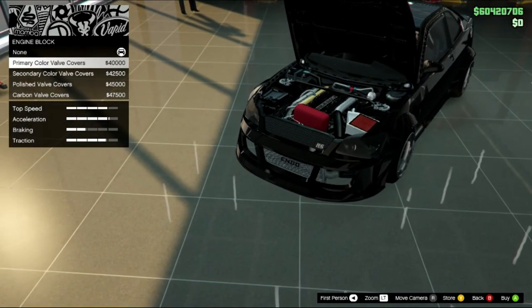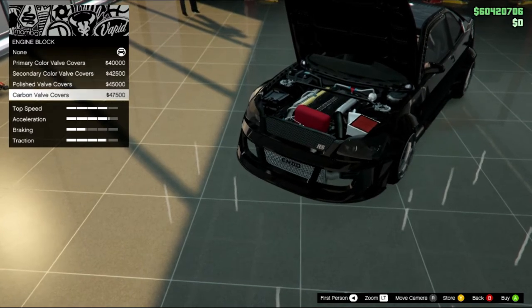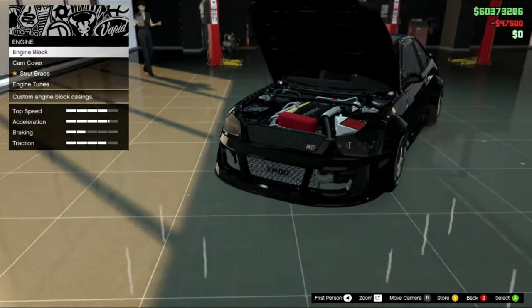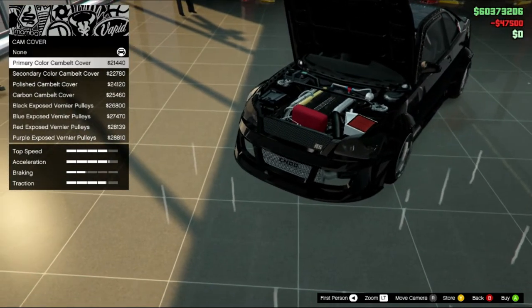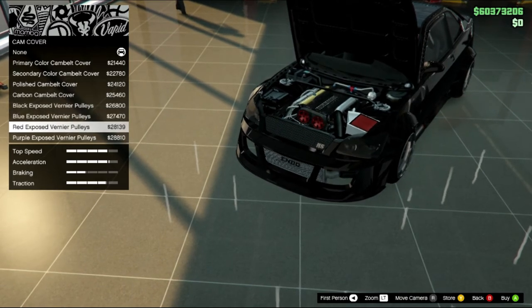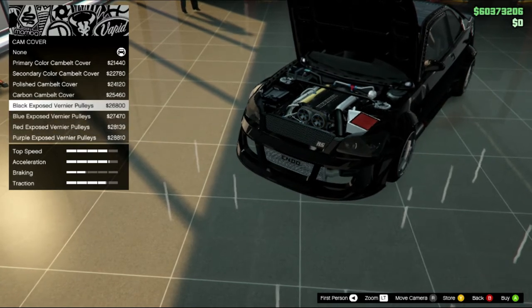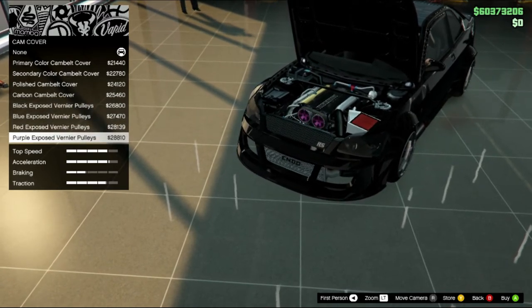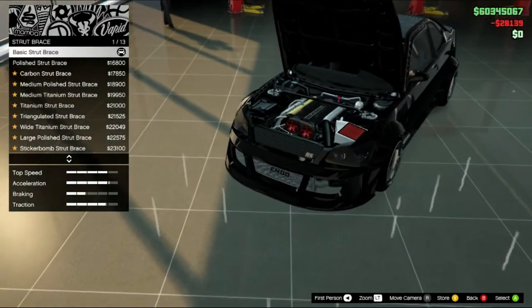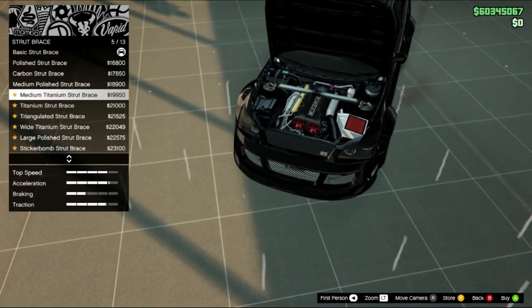Engine block: ada Primary, Secondary, Polysuit, Carbon — kita pake Carbon aja. Cam cover: ada Primary, Secondary, Polysuit, Carbon, Black Exposed, Blue Exposed, Red Exposed, Purple. Kita pake yang merah — yang merah keren sih. Ada juga Stun Brace: Polysuit, Carbon, Medium Polysuit, Medium Titanium.